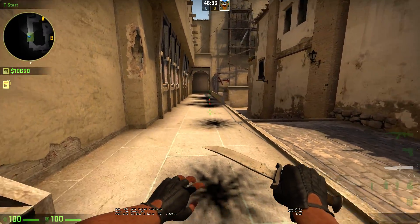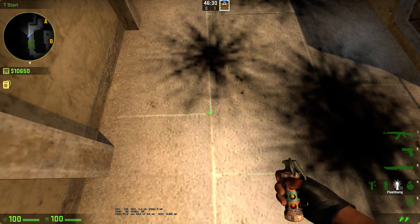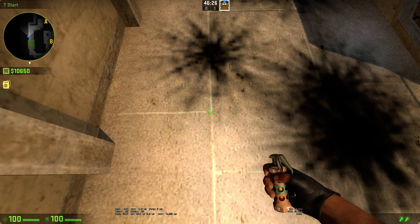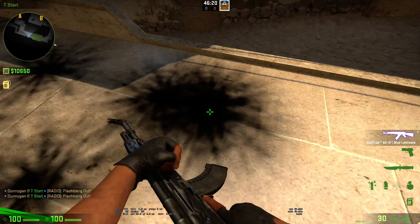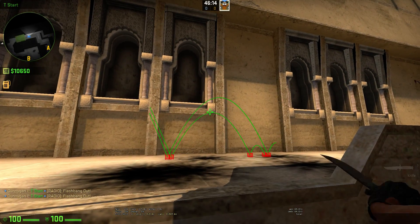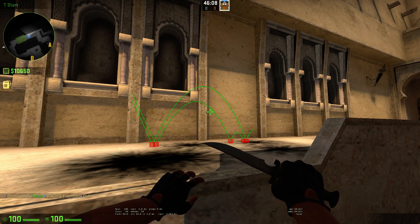The only time that it doesn't happen is when you line up here and throw past 45 degrees. So here's your left click, and this is your double click. The double click went further than the left click. What does this mean? This means that even though double clicks are less powerful, they have more downward velocity.